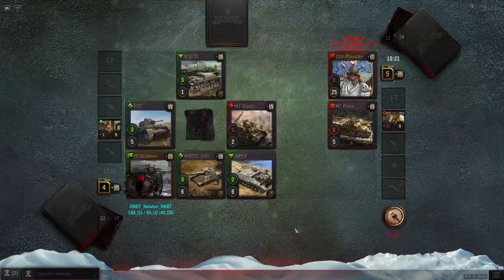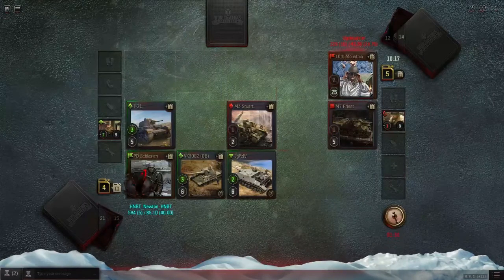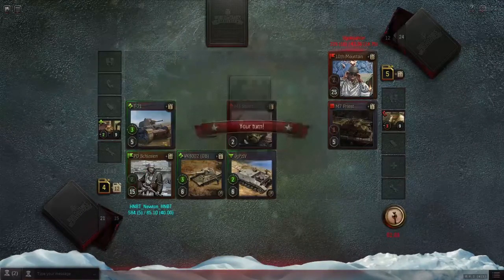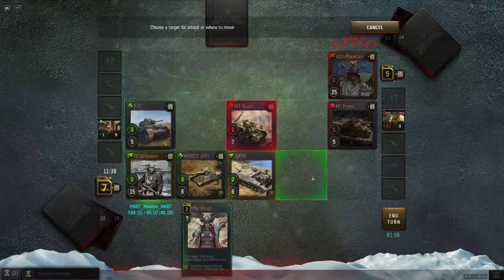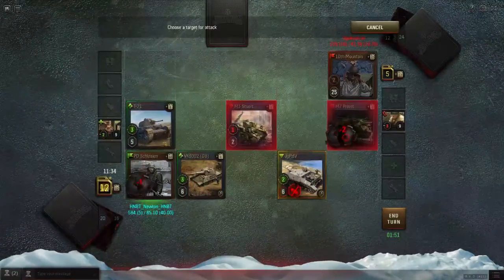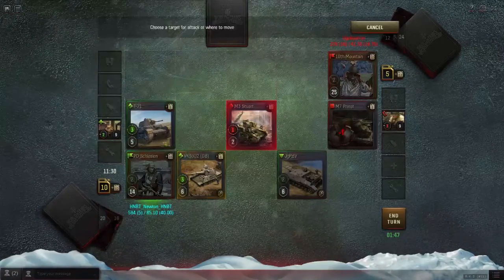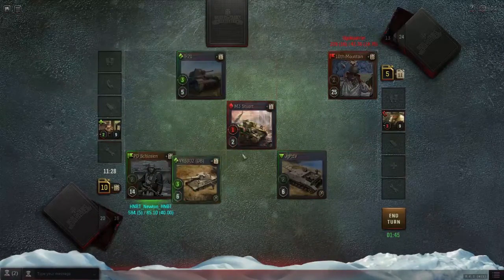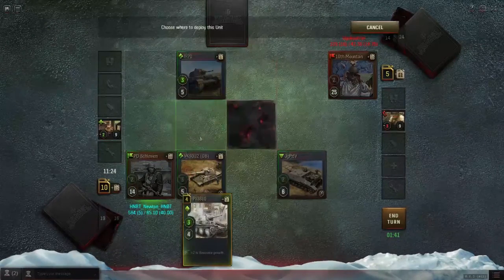That was a pretty solid play on his part - he gets to Priest that away. I can draw a card if I want - definitely going to draw a card now. I'm going to do a nice order to kill that. Now this board's clear - nice and clear.